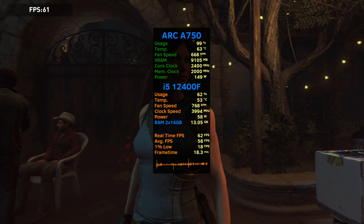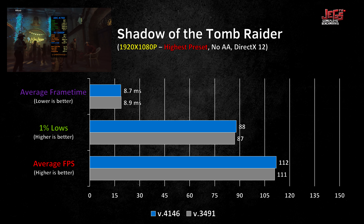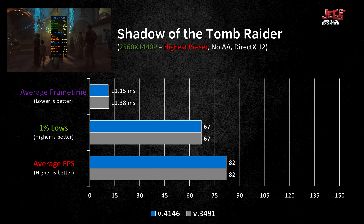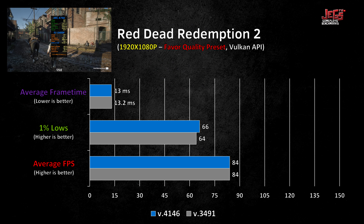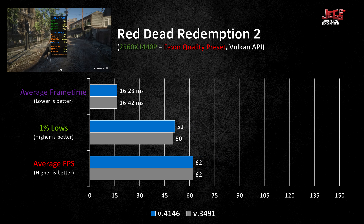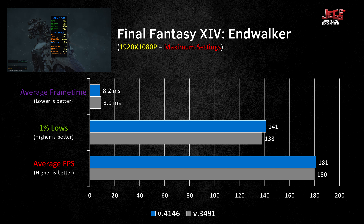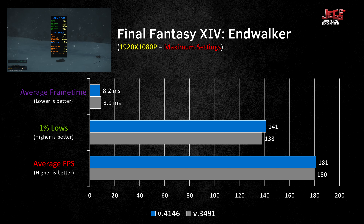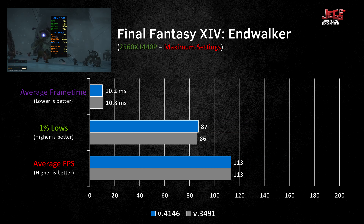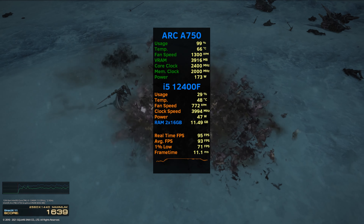There are games where the latest drivers had little to zero effect, and one of them is Shadow of the Tomb Raider — performance on the old versus latest drivers were virtually identical on both resolutions. The same can be observed in Red Dead Redemption 2, with very little gains on 1% lows and frame time while FPS averages were identical. Final Fantasy 14 also saw little gains from the driver update — so little it falls within margin of error. Not all games will benefit from a driver update, which is perfectly normal.